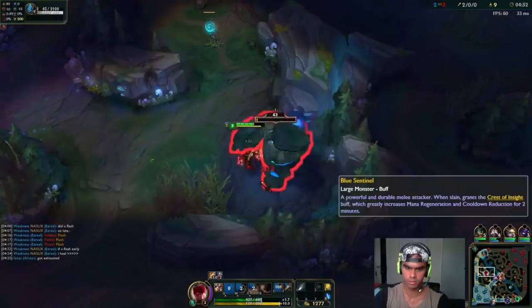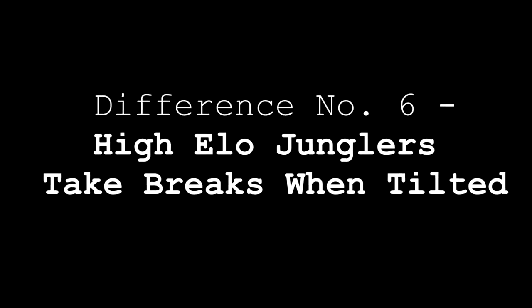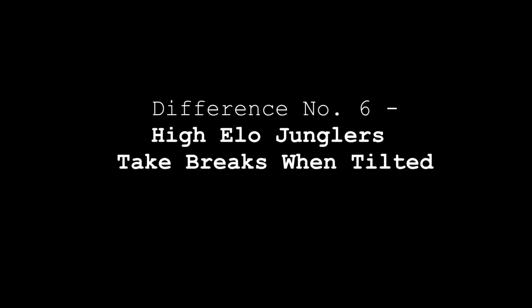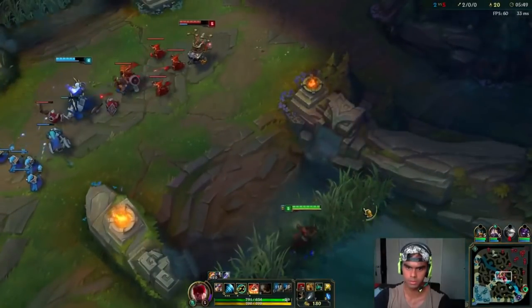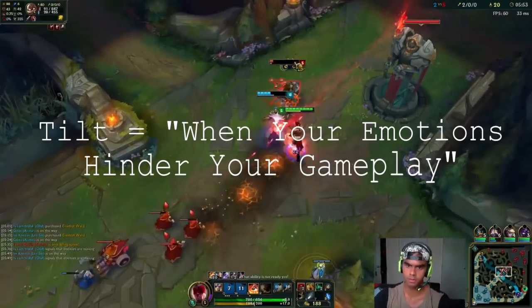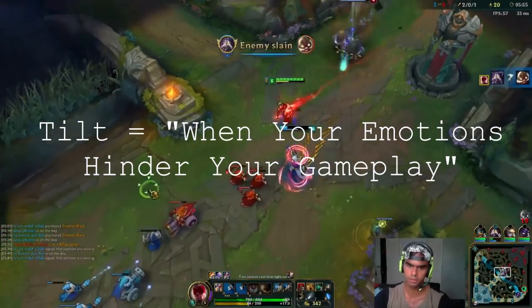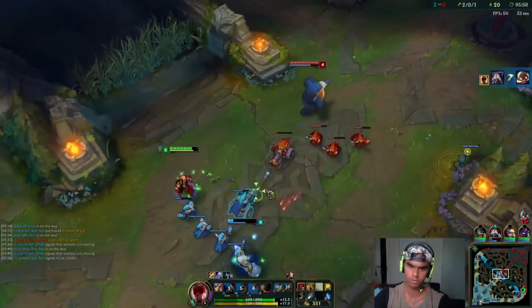The sixth difference between high elo and low elo junglers is that high elo players take breaks when they're on tilt. Tilt is one of the biggest problems in League of Legends and in life in general. My definition of tilt is when your emotions hinder your gameplay. We're all human and part of being human is that we have emotions — some constructive, some destructive.